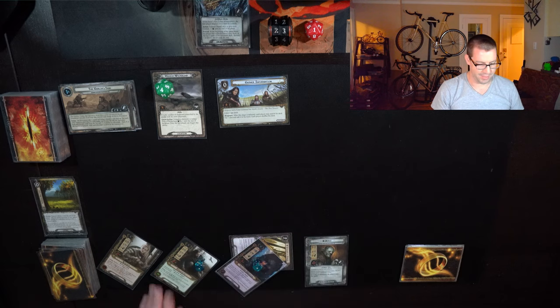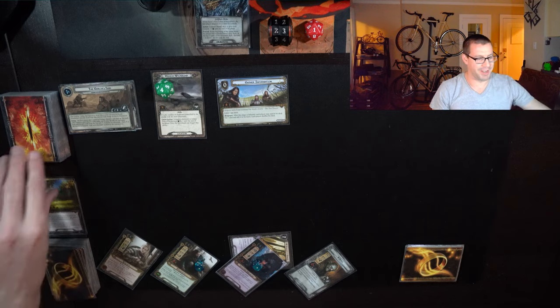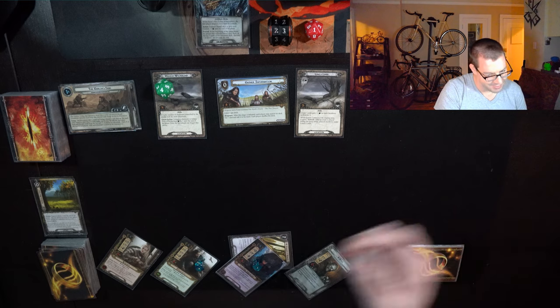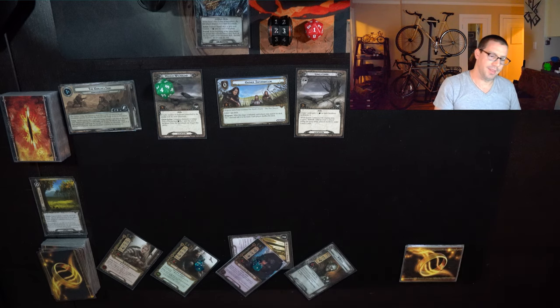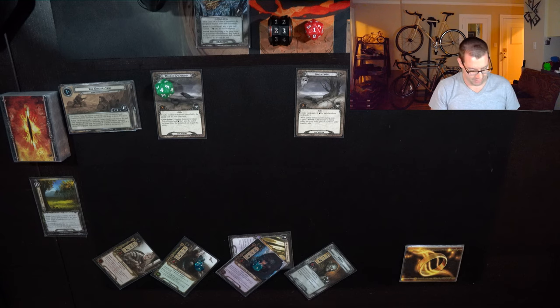Starting off with 11 willpower. My threat is pretty low so I'm probably not going to have to deal with an enemy. 11 up against 4, making 5 progress which is going to clear Gather Information and allow me to go grab any card I want. Normally I would go and grab Steward of Gondor if I didn't have it, but since I do, I think I'm going to get a side quest to help accelerate.